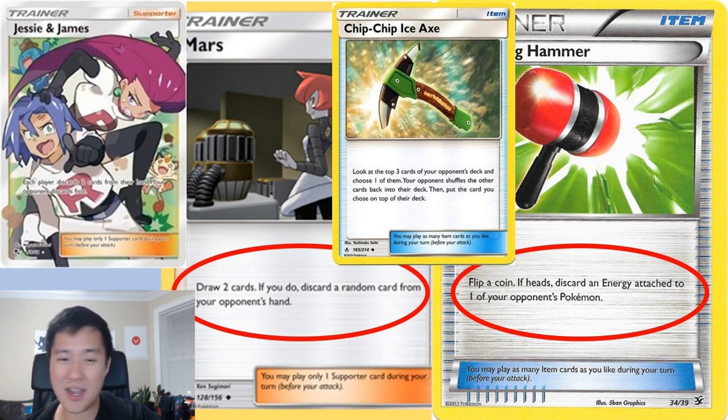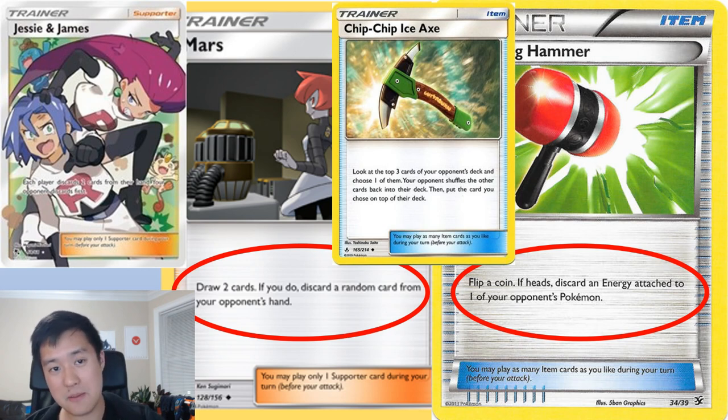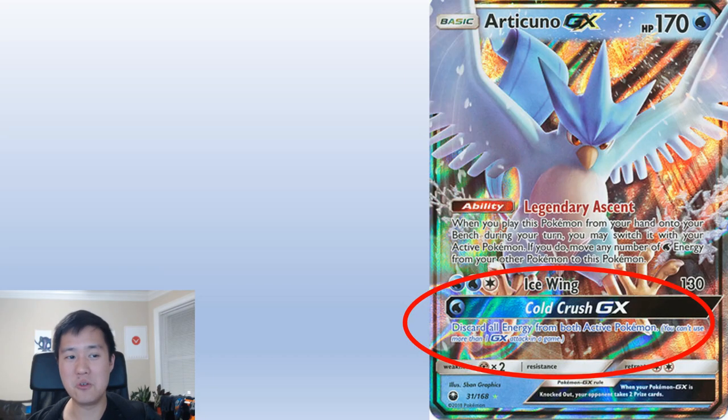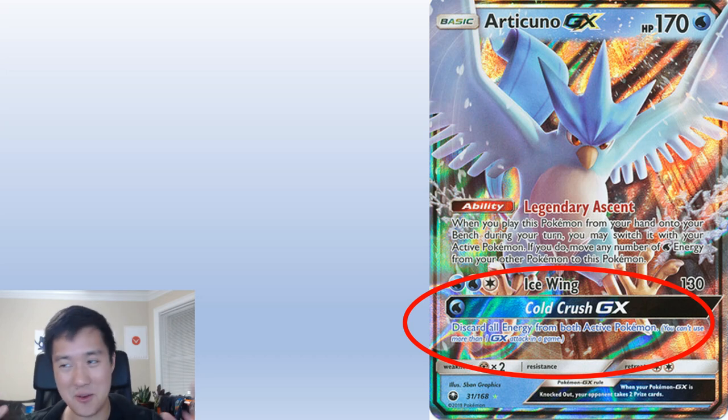It took a while to set this up, and maybe your opponent gets their Mewtwo online with three energies, or maybe they have Reshizard with three or four energies to start burning things. One thing about Reshizard though is they can use Outrage, but it's going to be a two-turn kill because we're not damaging them — so they'll need three-plus energy for Reshizard. And then let's say your opponent gets there — boom — Articuno, also in Hidden Fates. This Articuno art is almost the same light color as the shiny; if you told me it was the shiny, I'd believe you.